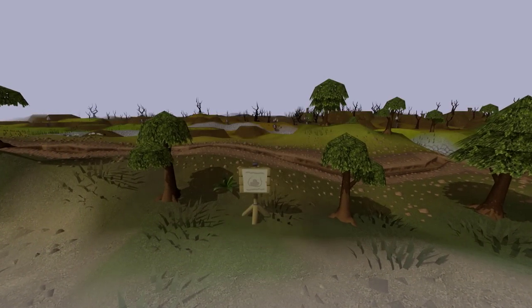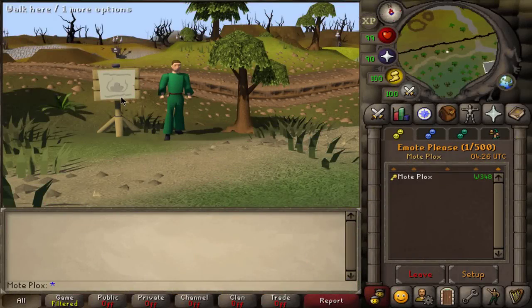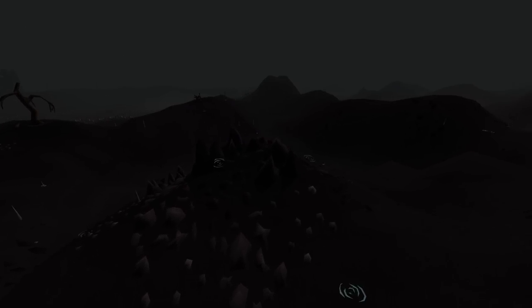And lastly, near the edge of the wilderness, you can come across certain signs that, when examined, say 'Watch out for the beast.' A lot of people likely recognize these signs from examining them as kids. If you've ever wondered which beast the sign is referring to, if you look closely, you'll see that there's an image of the Chaos Elemental on the sign.